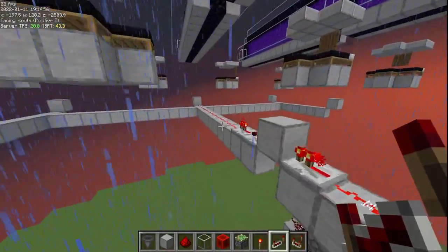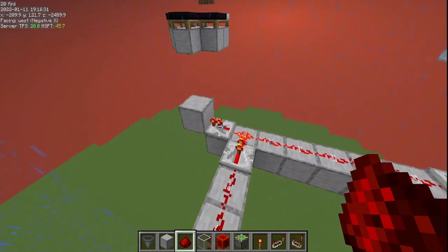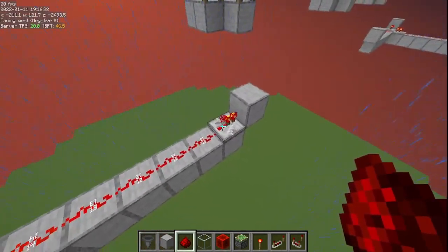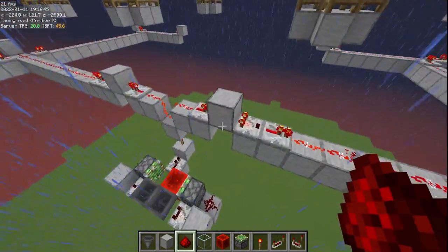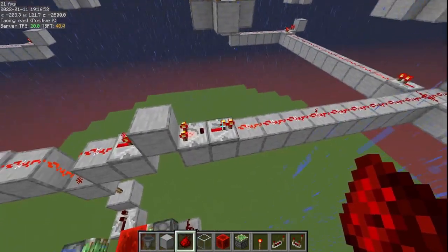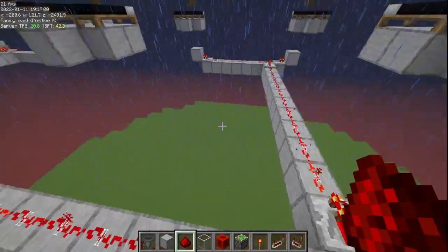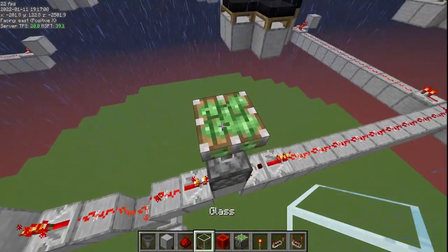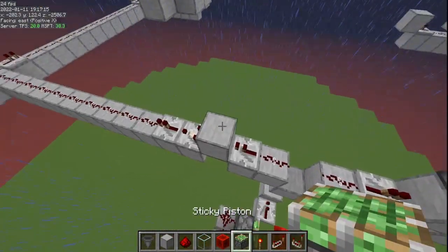Where you do need repeaters is here and right here, because you need the comparator pulling a signal strength 15 out of this block and repeating that signal of 15 to stretch it out. Now start setting up the zombie cells. Place a sticky piston facing up right here, kill that redstone, place a block on top, and do the same thing on the other cell location.